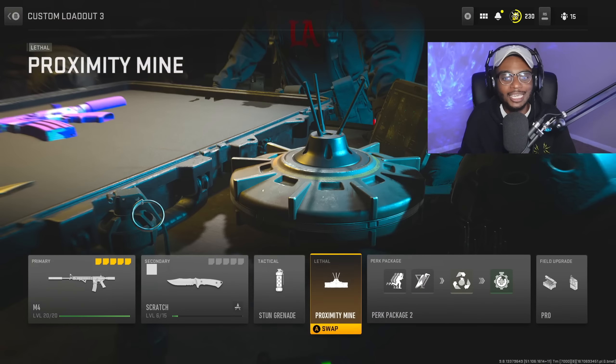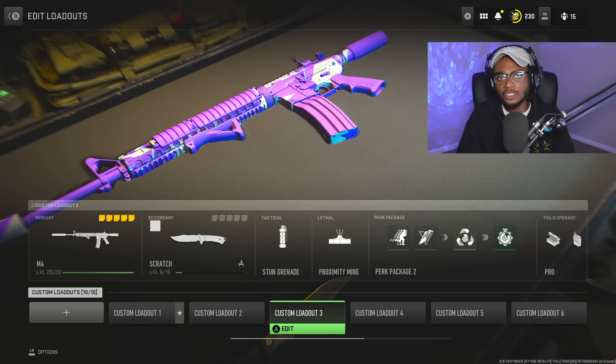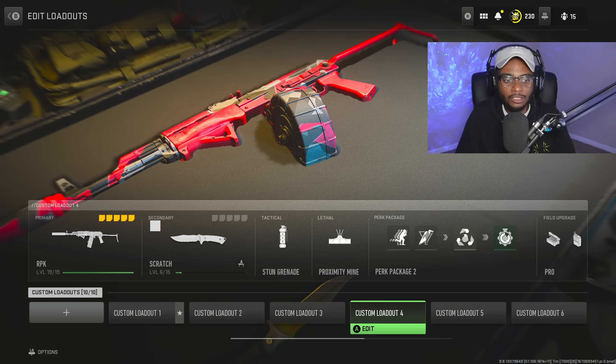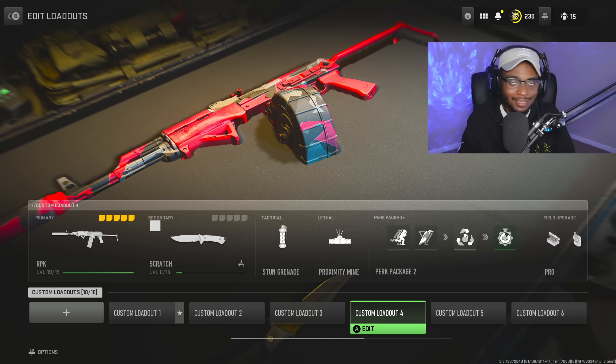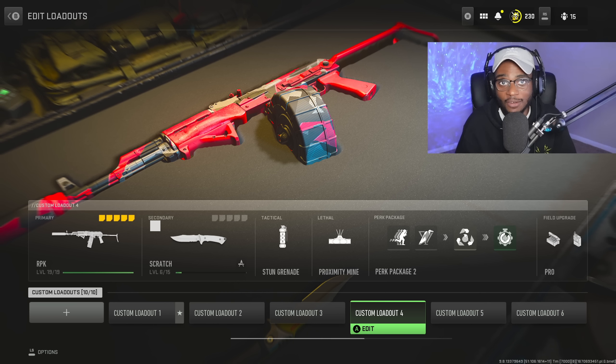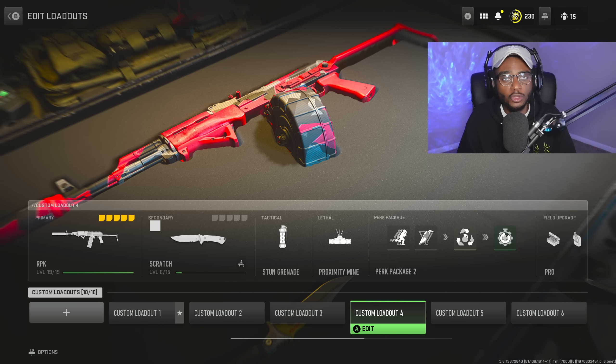The rest of the build has the combat knife, stun grenade, proximity mine, and the custom perk package with double time, scavenger, resupply, and quick fix. For field upgrades, we have pro enabled with munitions box and dead silence. Give this M4 class setup a try — it's a throwback to Modern Warfare 2019 that's even more kick-ass here in 2022. For class setup number four, we're taking a look at the RPK — a very underrated LMG that feels like the Kastov 762 but with a free 75 round magazine.